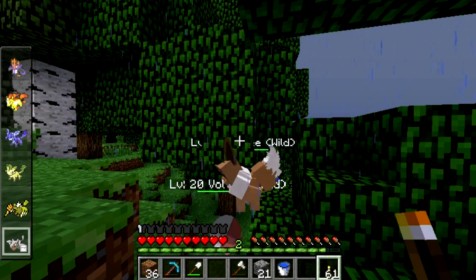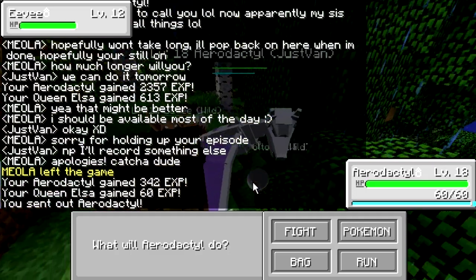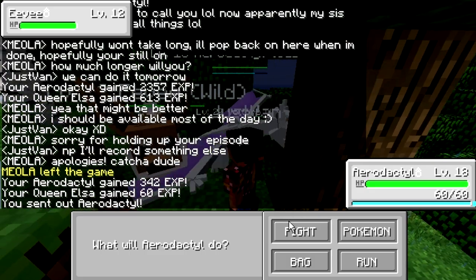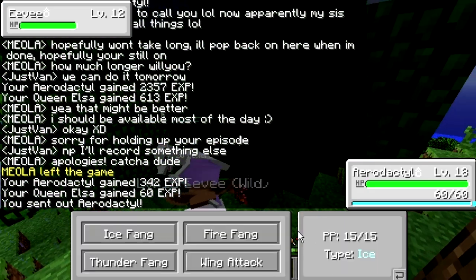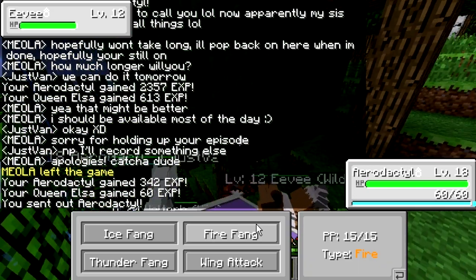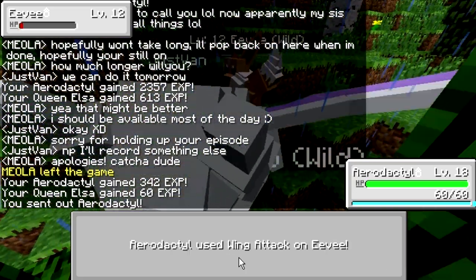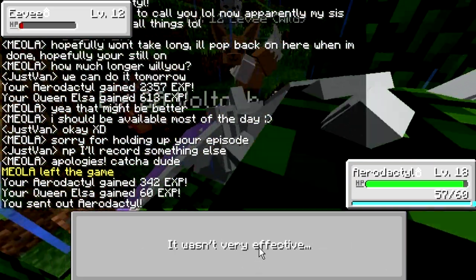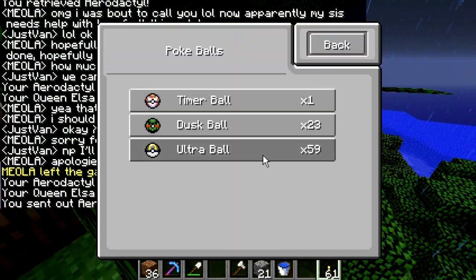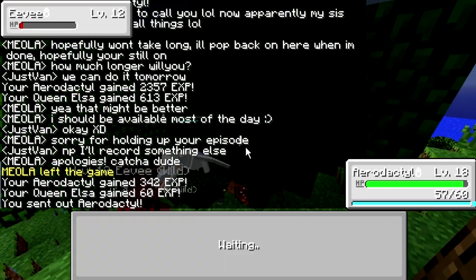There was a Pokémon Center that spawned on my house, which is kind of cheaty — but you can break it and pick it up, so I don't know if I should keep that. I found an Eevee! I found an Eevee and let's get him! I should have probably put Cubone on my bar. It's only level 12, this guy's level 8 — please don't kill it.